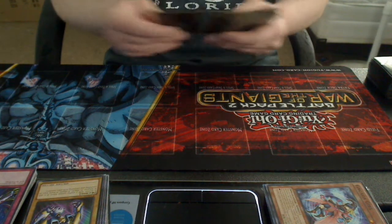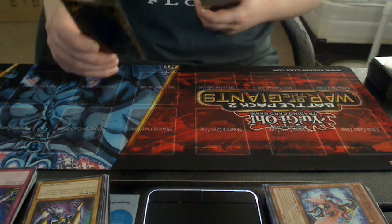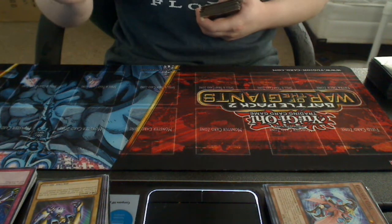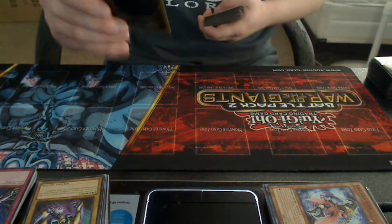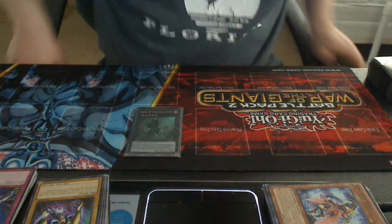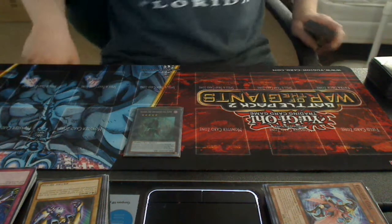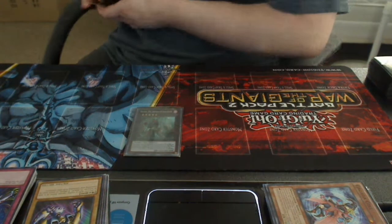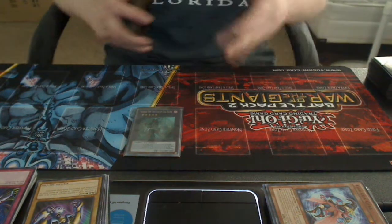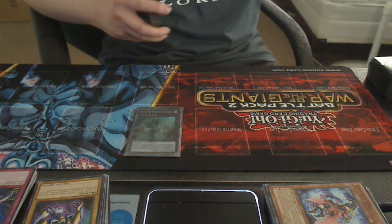First up, I'm going to introduce you guys to the main Xyz monster of my deck — one I handcrafted myself. I'm pretty sure you'll like it. Number 200, Orichalcos Soul Eater. This is pretty much my avatar, just like Escape of Terror Depth is the avatar of Robby Cole. By the way, subscribe to M1240 and give him all the support he needs — I'm sure he'll appreciate it.